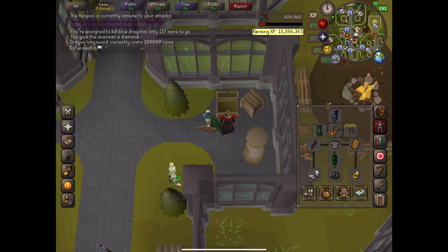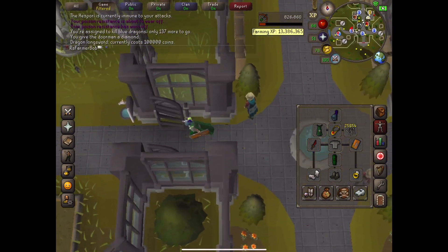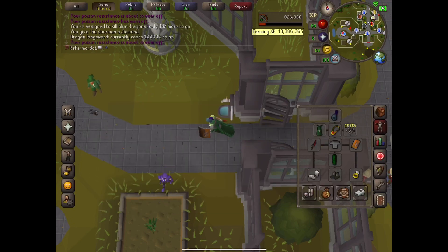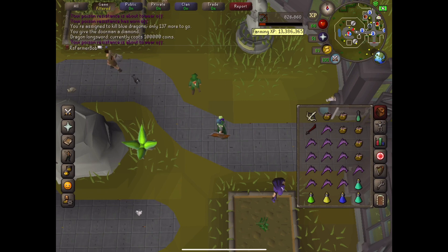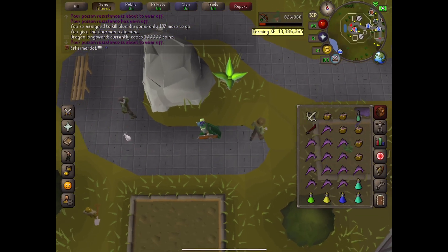Okay, so this is the gear I have. Not super good obviously. I put everything I had to strength bonus. My range defense is only 136. I could do a better shield and better legs but we shall see. My poison resistance is about to wear off so we're going to sip that again. Okay, we're going in.